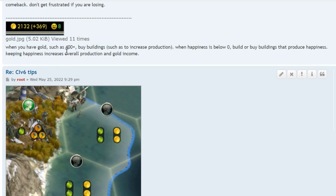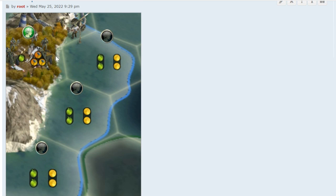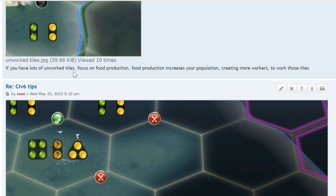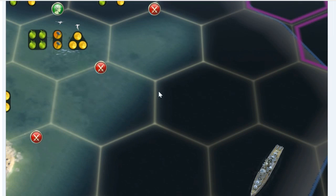When you have 400 or more gold and happiness is below zero, buy buildings that produce happiness. Keeping happiness up increases production and gold income. If you have lots of unworked tiles, focus on food production — food increases your population, creating more workers to work those tiles. Also watch out: an enemy naval unit two tiles away can embargo your coastal tiles, preventing you from working them.